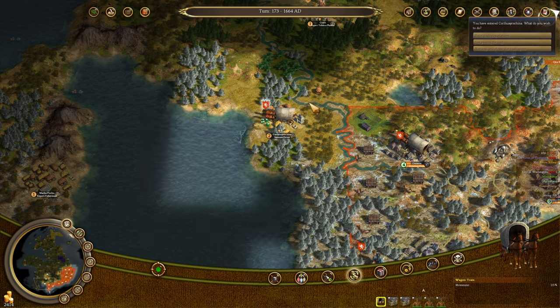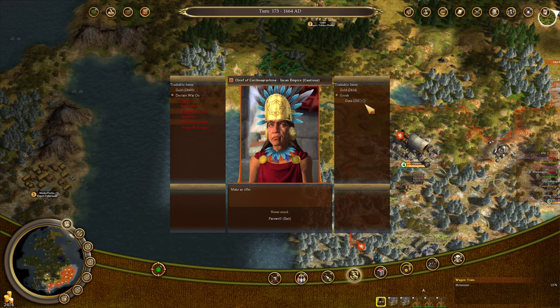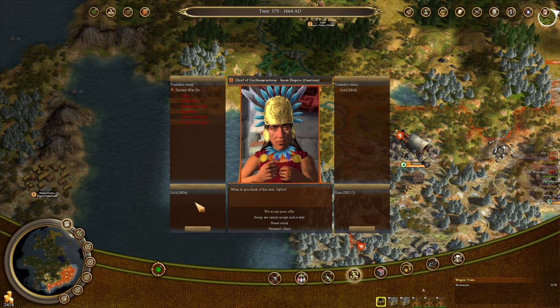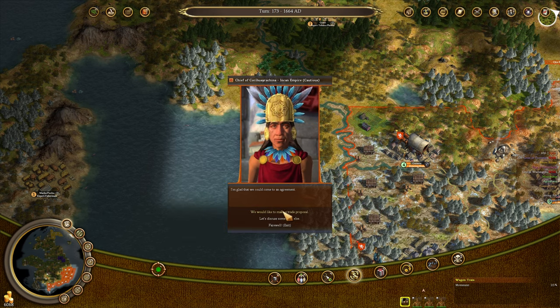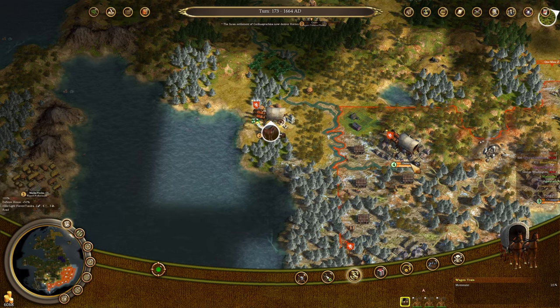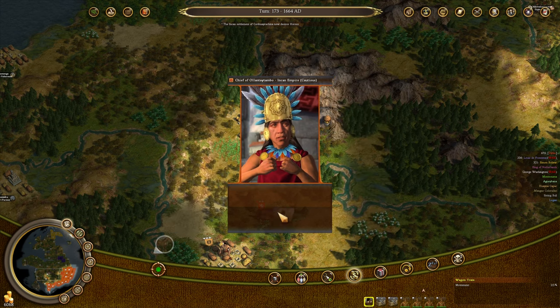The first gun-trading wagon train has arrived in the Incan village. Let's enter trade negotiations — their gold has not gone back up, so we're probably not going to get a whole lot. They'll give us 3,654 gold for 200 guns — that is a fantastic number, I'll take that. Now they're down to 9,840; we can only do two more trades at full price for guns, and then maybe a lower price for other guns. Trade number two — not as much money, but still pretty good. I'll take it.